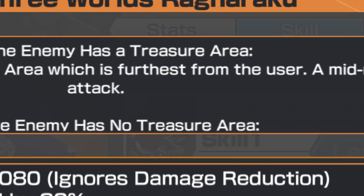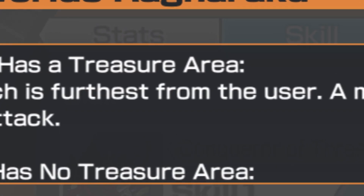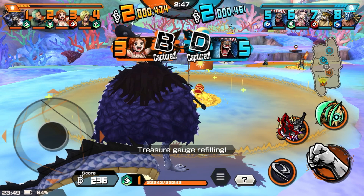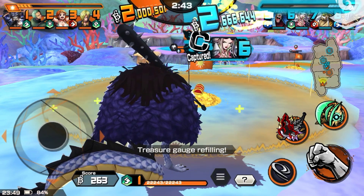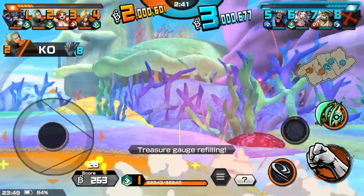Kaido's Skill 1 will always teleport towards the enemy's flag that is furthest away from you. On some maps that's pretty easy to understand where you're going to teleport, but on others it's a bit more tricky, so let's get the easy ones out first.